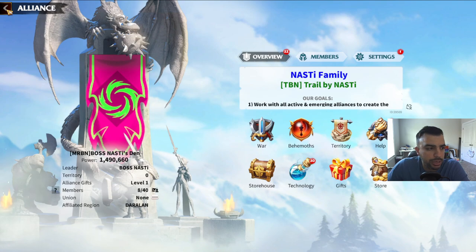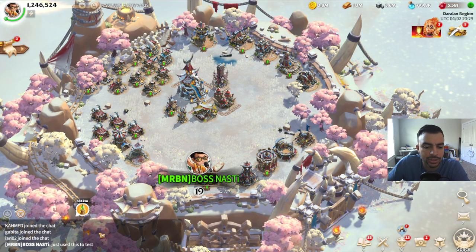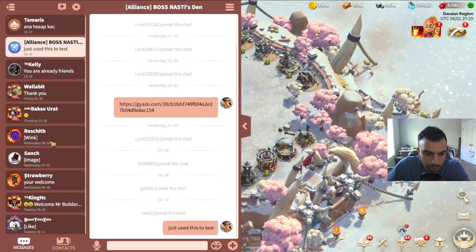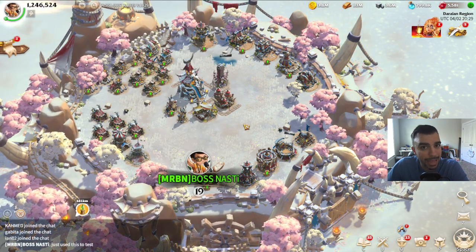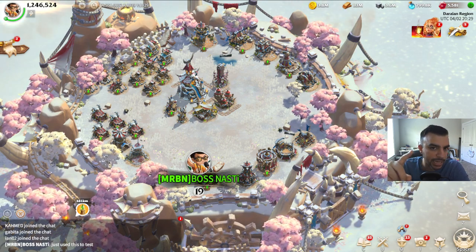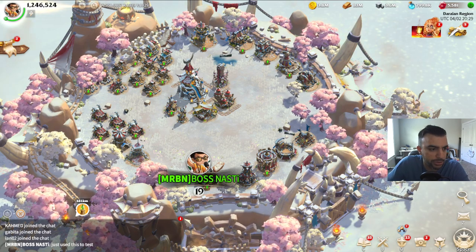Number six is checking direct messages. As an officer, you should always be going through your messages every day to make sure there are no DMs you need to respond to. And this could be not only in-game, but also on Discord or whatever social media platform you use outside of the game.